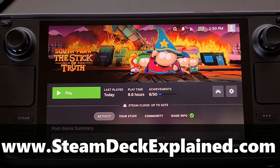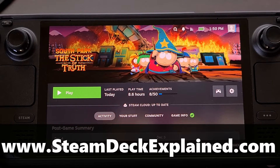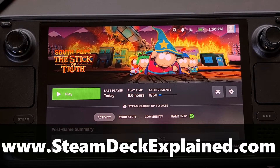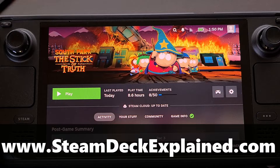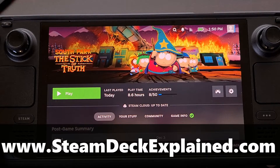You've probably already found a couple of ways to change the screen brightness on your Steam Deck, but you may not be aware of a few of these methods. Today I'll go over three different ways this can be done in gaming mode, and then one quick way that I do this while my Steam Deck is in desktop mode.